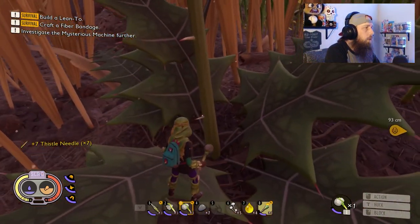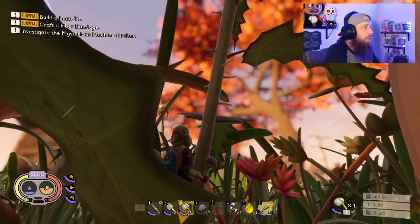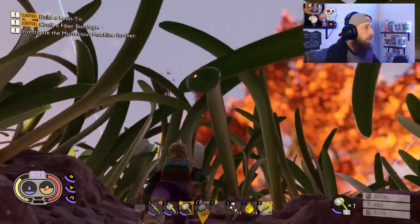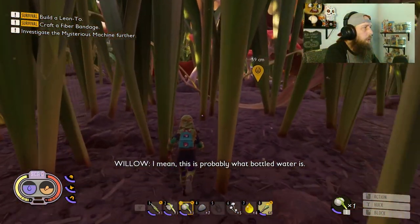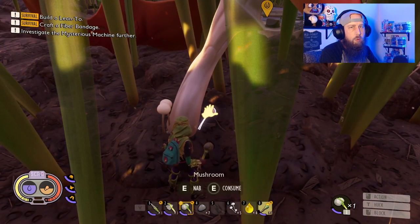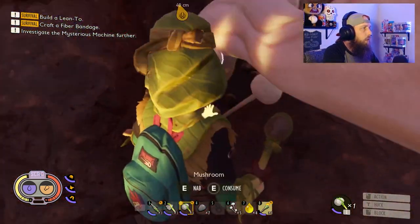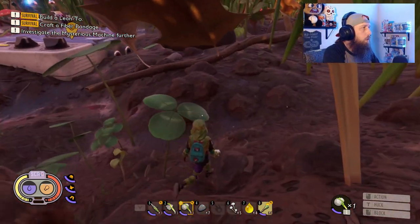This little plant with all the thorns — those are your sprigs and thistle needles. Go ahead and grab a couple, maybe about 20. You can see our thirst is getting a little low, so keep your eyes peeled and look up to find dew drops. If you can't reach them, you can jump up and get them too. Our food's getting a little low as well — you have the option to nab items or consume them right away, so just hold the action button and eat them right there without having to go through your inventory.